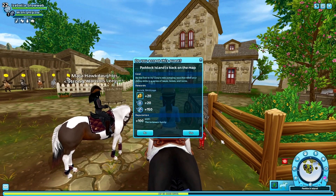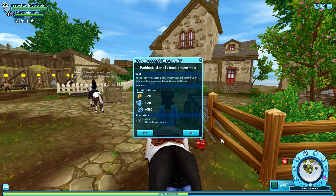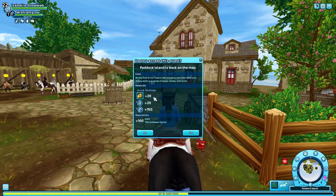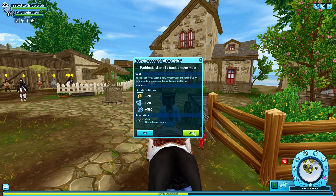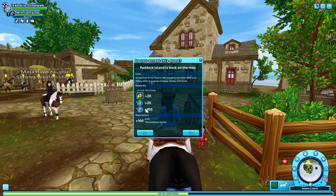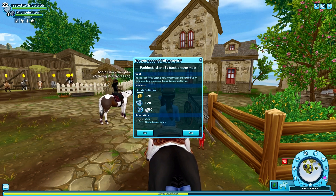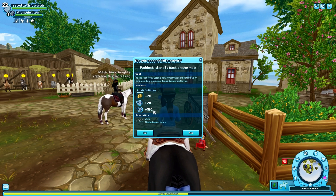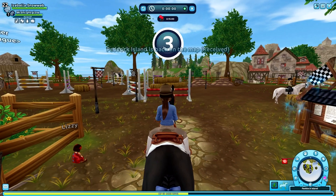This quest has a yellow exclamation mark, which means we also get some player XP from it — in this case it's 20 — and the race itself gives your horse 150 horse XP as well. The first time you do it you get both the player XP and the horse XP. After the first time, the yellow exclamation mark disappears, it becomes a daily quest, and you'll only get the Jorvik shillings and the horse XP from Lizzie.